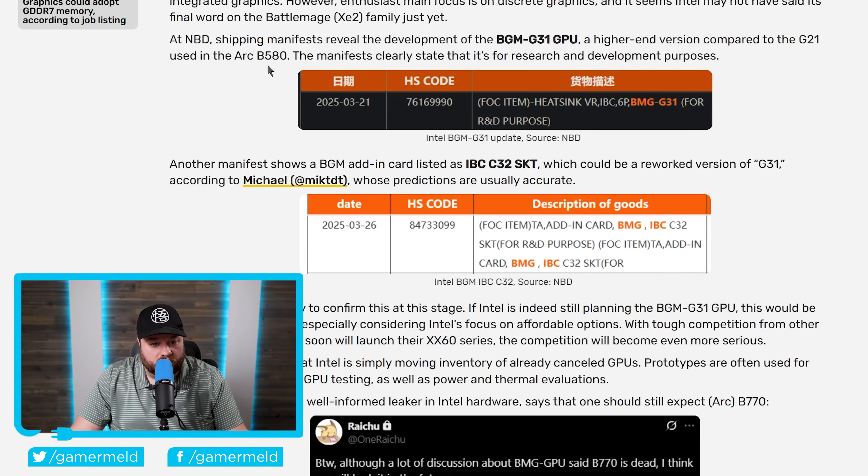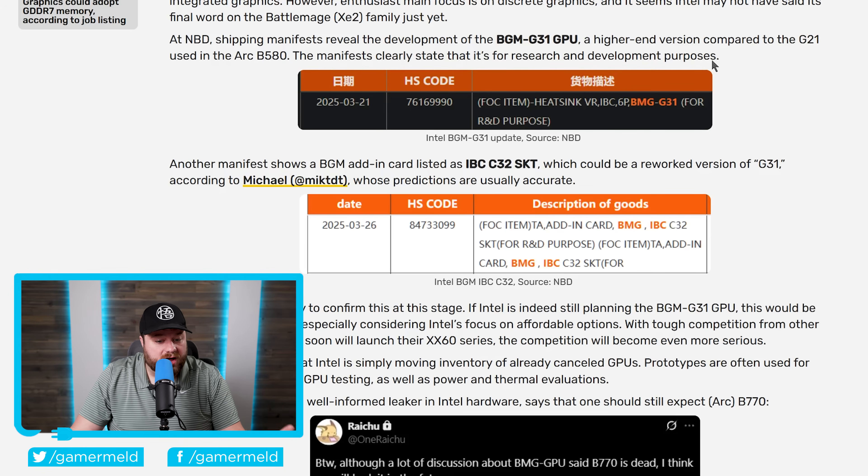The BGM-G31 is likely a higher-end version compared to the G21 GPU — given the name — that's used in the Arc B580 card. The manifest is for research and development purposes, so it's obviously not a final product. But according to the well-known leaker Raichu, while there's a lot of discussion about the B770 being dead, he thinks it will actually be coming in the future.